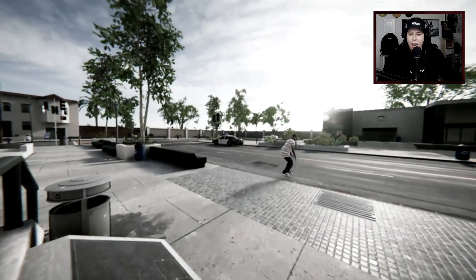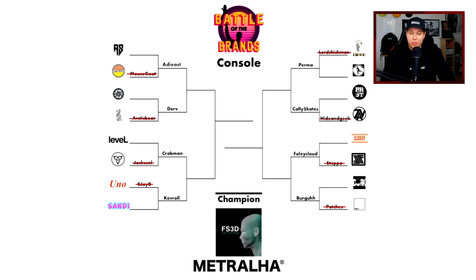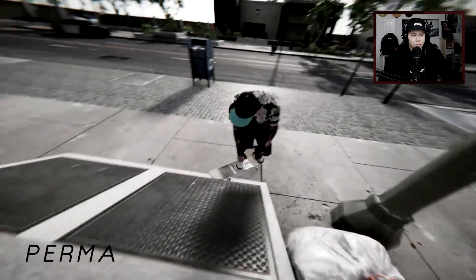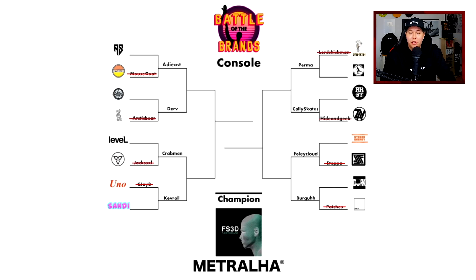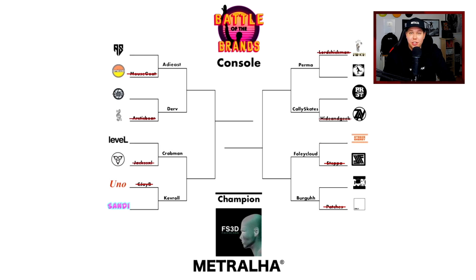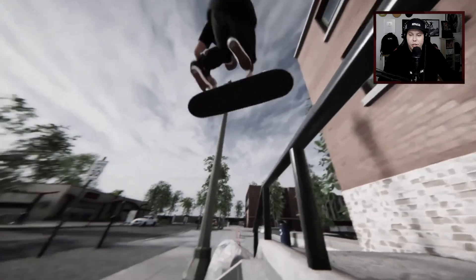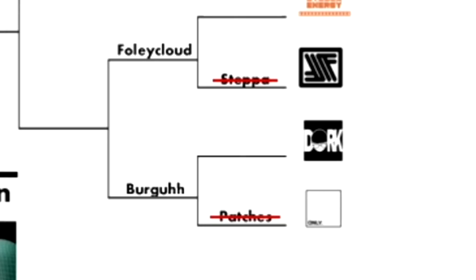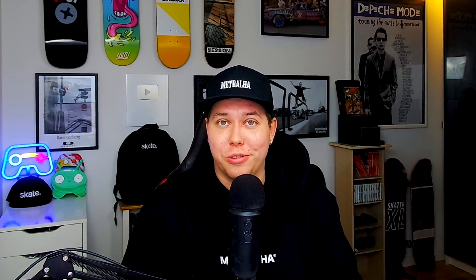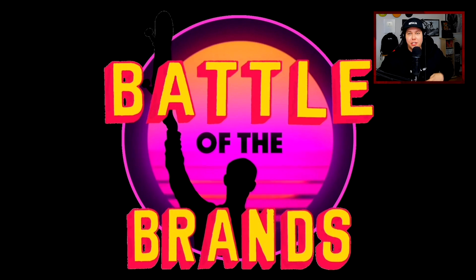Crabman — was that another anti big spin? Crabman actually rides for Random Skateboards, so big thank you to them for letting him participate for Level. Sandy Grips' Kevroll moved on to round two with a tray flip lip smith, as well as Perma for Random Skateboards with a big flip fakie 5-0. Parasite Streetwear moved on with Cali Skates doing a 270 front heel. Bowly Cloud representing Steed's Energy with a front hurricane, and Burger for Torque Distribution. Big thank you to our sponsors Metralia Worldwide, FS3D, and Skater XL. Who will be the winners of the Battle of the Brands competition? Let's head into round two.